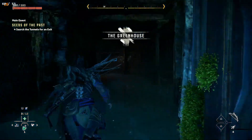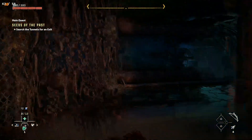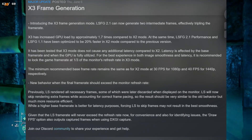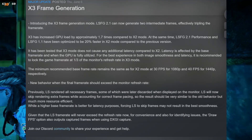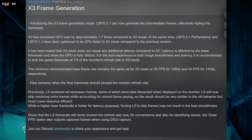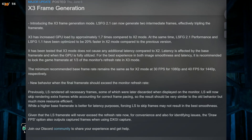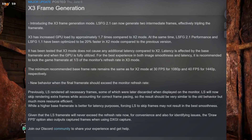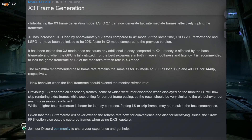What's up allies, we have another update to Lossless Scaling — this is the app that just keeps on giving. Let's break down what this new update brings. Introducing x3 frame generation mode: LSFG 2.1 can now generate two intermediate frames, effectively tripling the frame rate. X3 has increased GPU load by approximately 1.7 times compared to x2 mode.